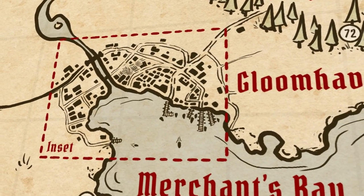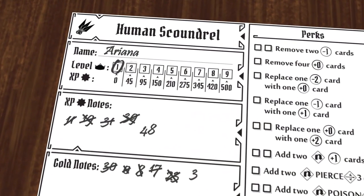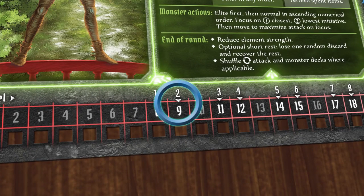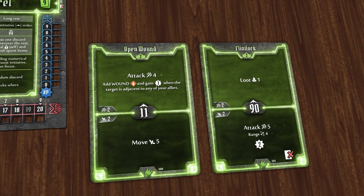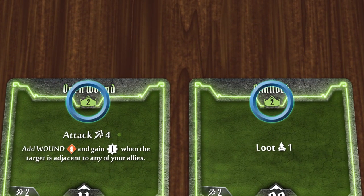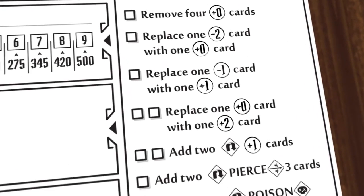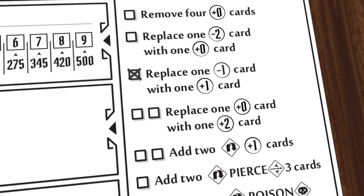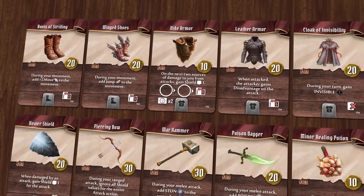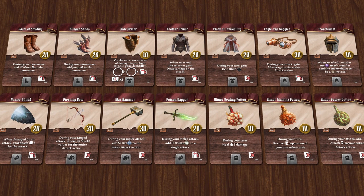At various times during the campaign your party of adventurers will want to return to the city of Gloomhaven. If your character has the required number of experience points for the next level they can level up in the city. Leveling up does three things. First, your character's hit points increase as shown on your character mat. Secondly, you gain access to new ability cards — you can use a card if the level number on it is equal to or lower than your level. And finally, each time you level up you can mark one of the perk boxes on the right side of your character sheet. These perks allow you to permanently change your attack modifier deck, which is used during a scenario. Also in the city you can buy and sell items — you sell items at half the listed price, and remember that the items available to you depend on the prosperity level of Gloomhaven.